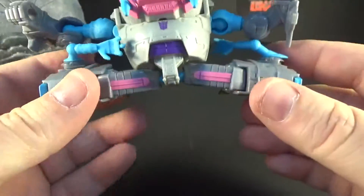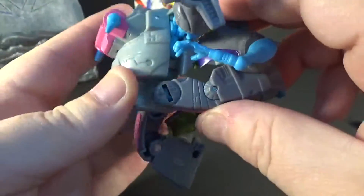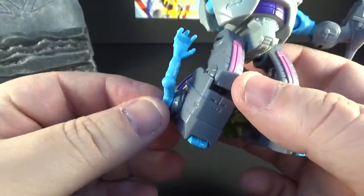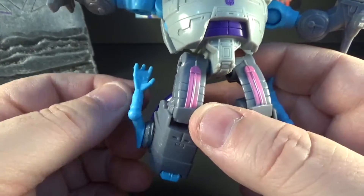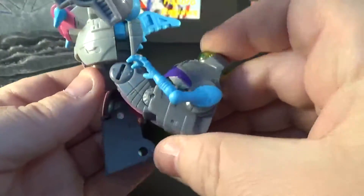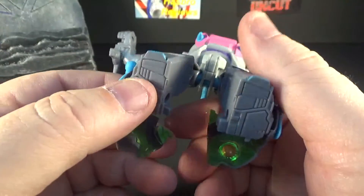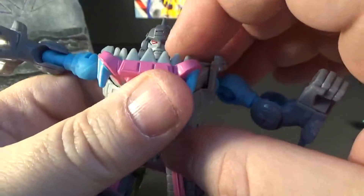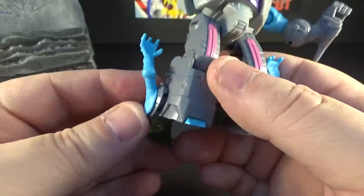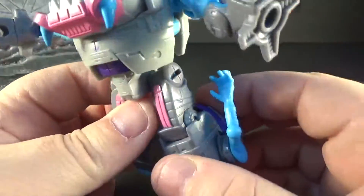The hips allow you to get the legs way down which is cool, and they go up and back too. These lower leg pieces are a little ugly, but they function as hands for standing. It would have been cool if they could collapse or fold back more. You can move the knee pretty far, and you can move his face plate out of the way. Not bad posability at all.